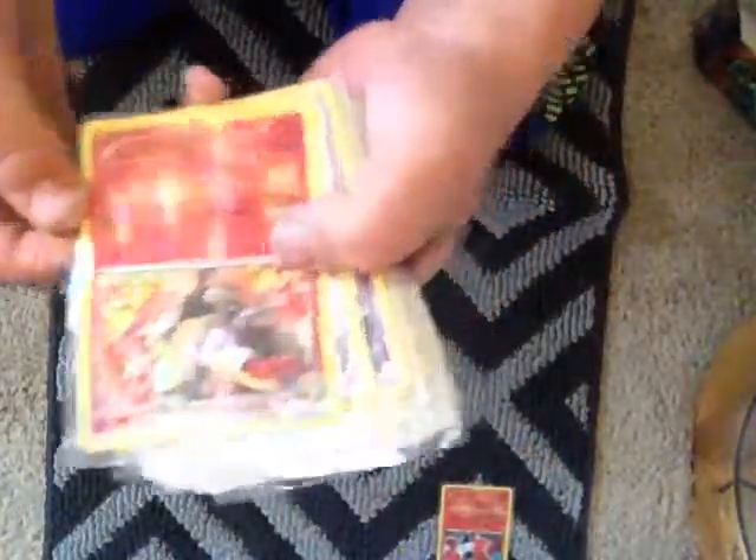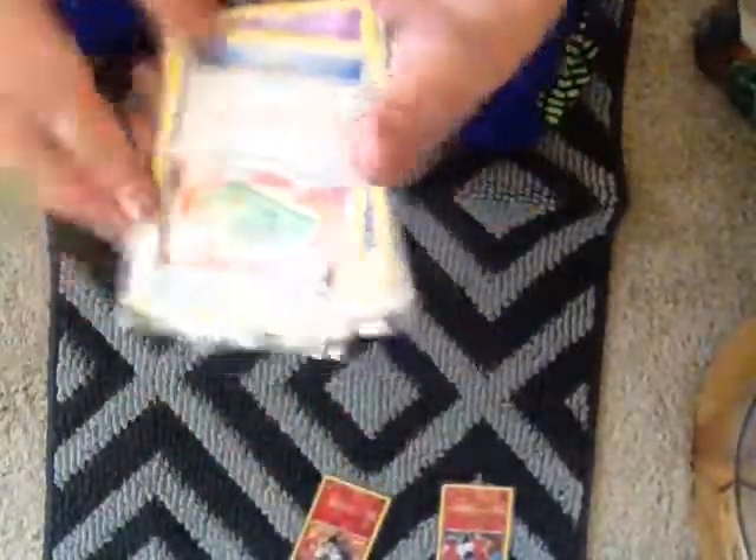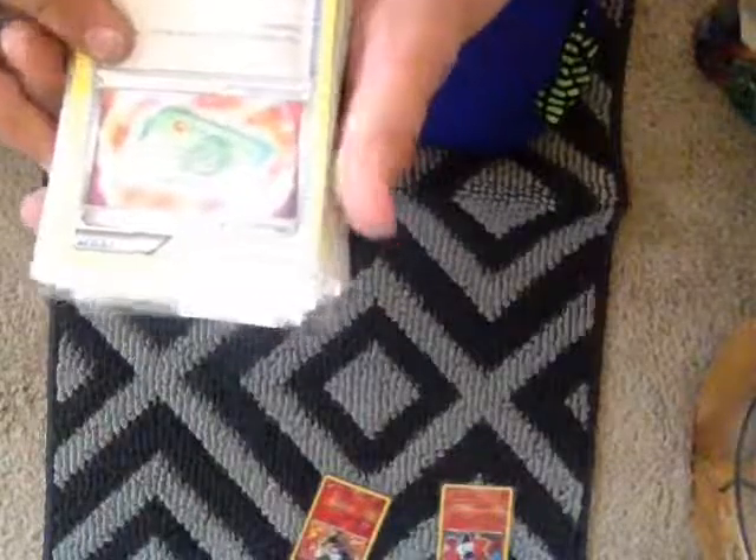It also has Solar Birth with 100 Health. I have a Braixen with Flamethrower 70 — discard an Energy attached. And a Weakness Policy: the Pokemon this card is attached to has no weakness.